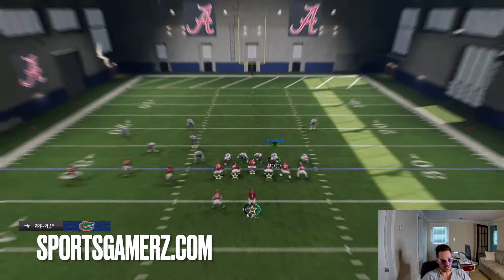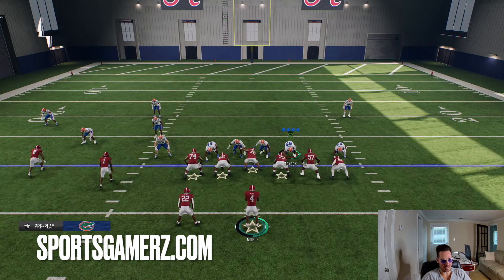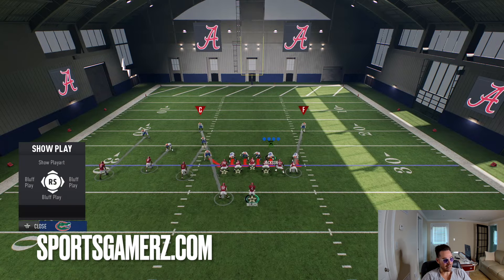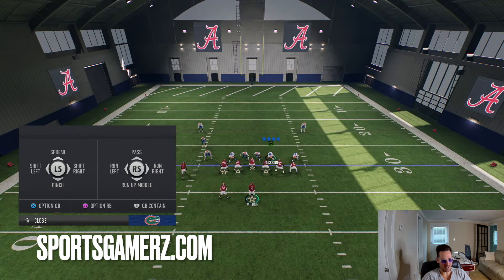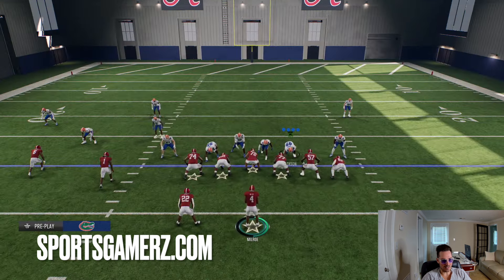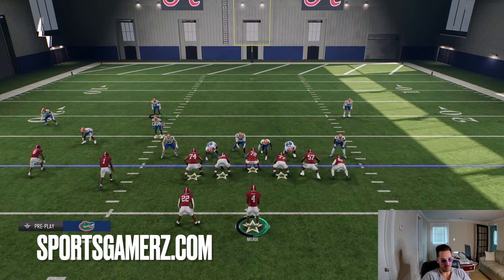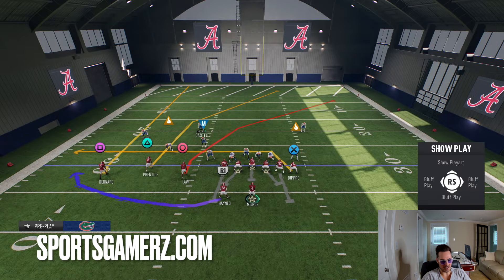Now this is super annoying, because at the same time, if I was in the same defense and I passed the ball, they're going to pass commit. So here I'm going to set the same defense up, run this little six-man blitz and run commit. You would think that if I'm run committing and you pass the ball, you're just going to have people wide open, right? Not the case. Watch this.